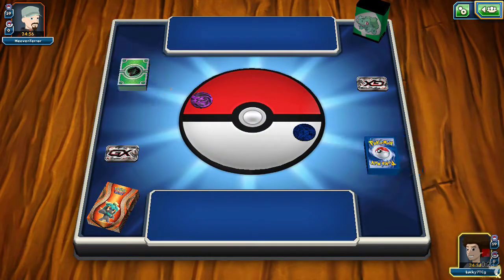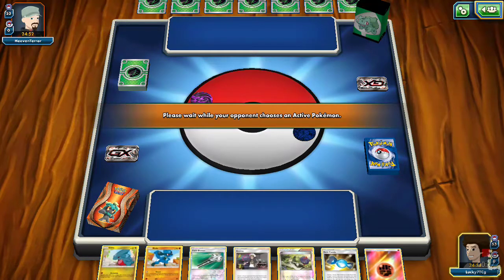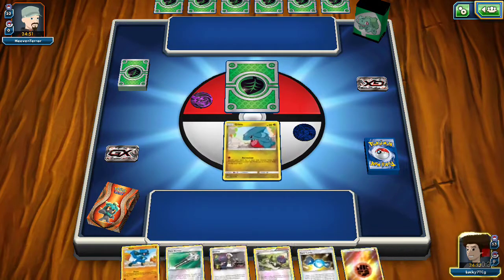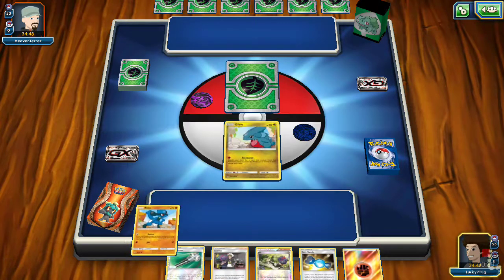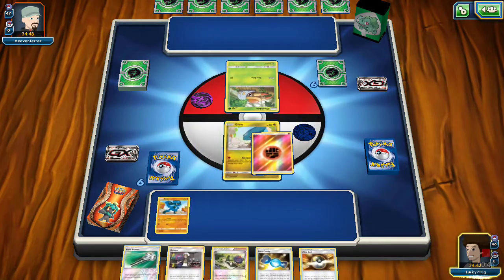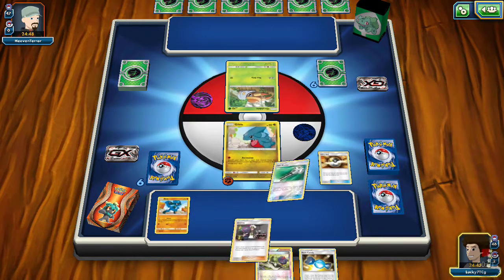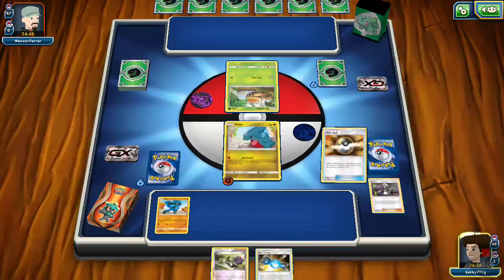With this Riolu Garchomp deck, you really want to set up so your opponent does not have the upper hand, and going first is a big plus. We're going to be putting down Riolu as well, and we have a Finite Energy to go with. We're going to put down a Finite Energy, and we have enough to actually get a turn one Brigette going. So we're going to get Lele here and go for that turn one Brigette.